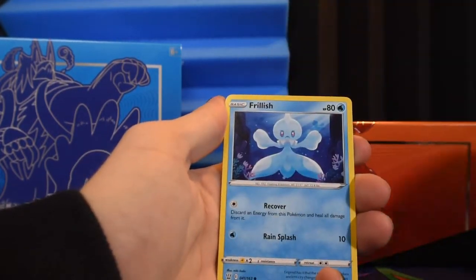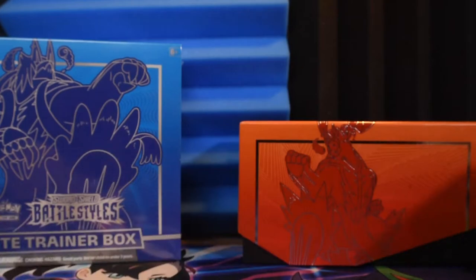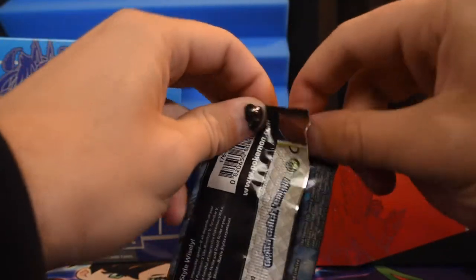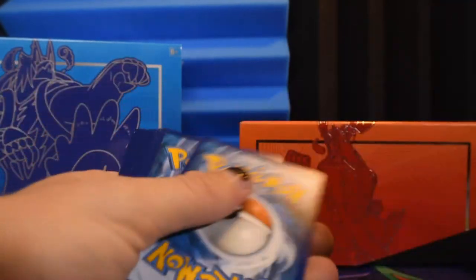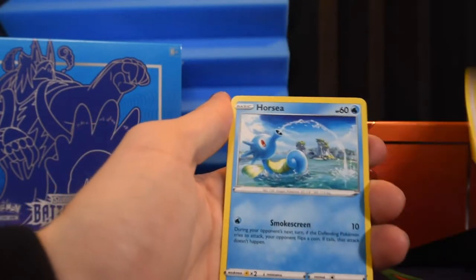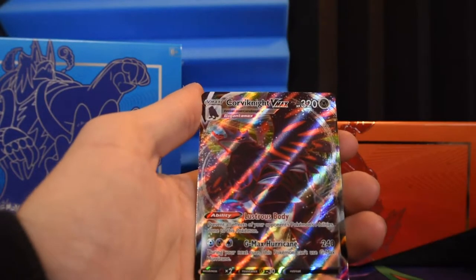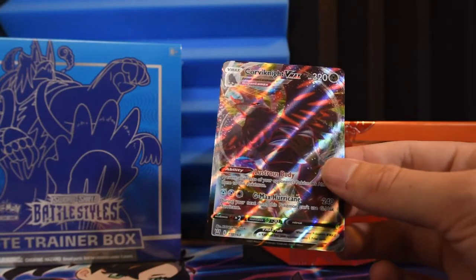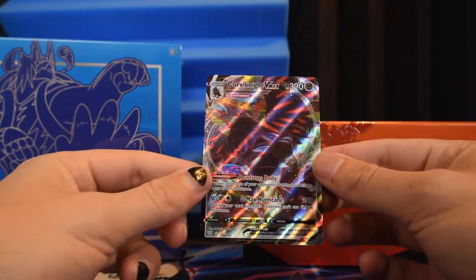Zubat, Cubone, Frillish, Flippig, Fomantis reverse, and another holo Cherrim! As much as I enjoy pulling holos, let's pull something bigger - let's pull a VMAX this time. Bruxish, Buffalant, Level Ball, Horsea, Mankey, Mawile, Fomantis, Remoraid, Luxray as another rare reverse - not bad, not bad. And I told you - the Corviknight VMAX, number 110 of 163! I do already have this card, but we pulled something besides just a normal holo.